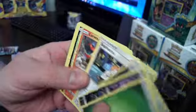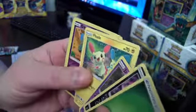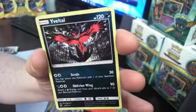For two double colorless. And there is our reverse holo and Patel.